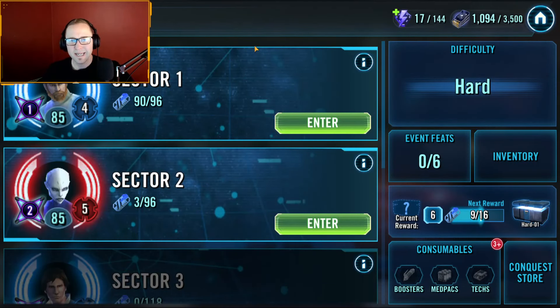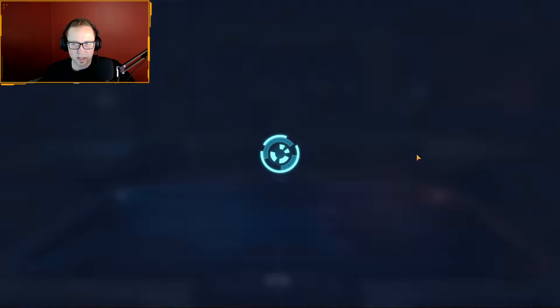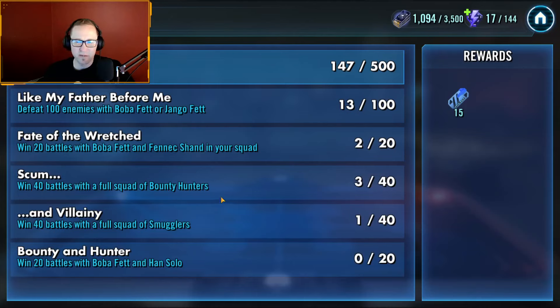So Conquest 10, 11, and 12 — let's look at the global feats first because the global feats have been vastly reduced. Now there's only one page, so you have to keep these feats in mind. Specifically this one right here, the 'defeat at least 500 enemies' — you're going to get that passively on your way through. As you can see, I'm already over a fifth of the way.